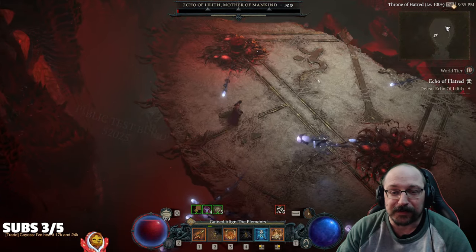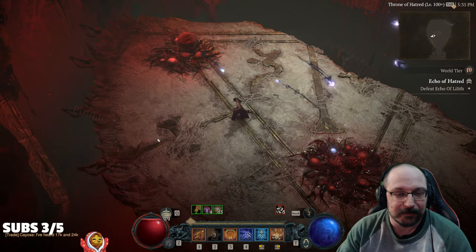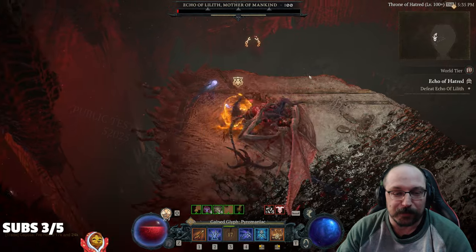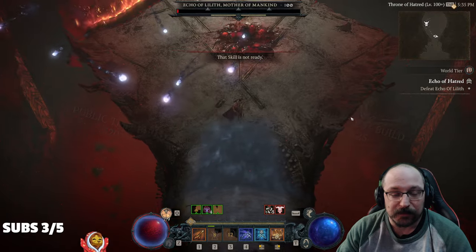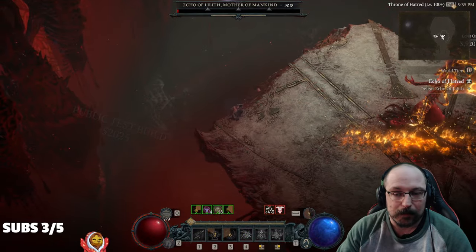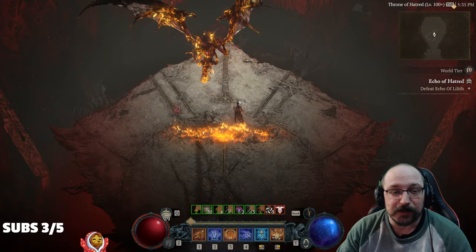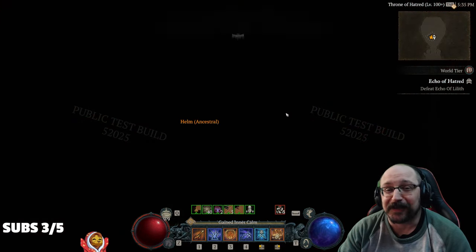I'm gonna try to dodge everything here this time. These things won't kill you the first time, but we got hit by one — they do still hit quite hard. And there we go, one Uber Lilith down with just firebolt. It does a lot of damage, it's a lot of fun.